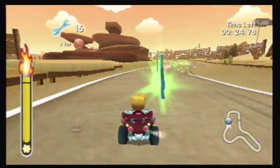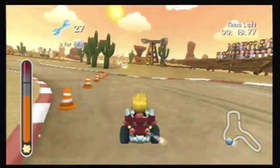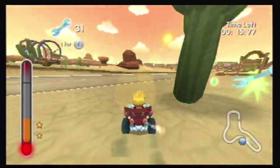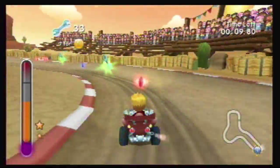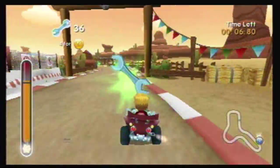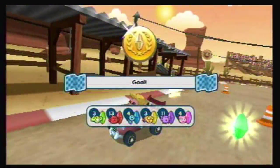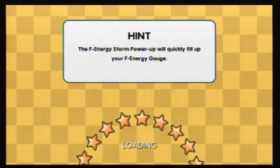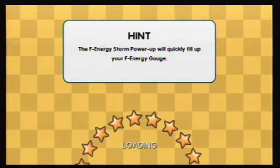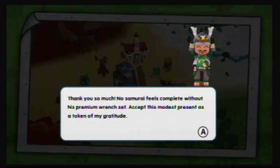Essences add on to Fenergy — I should mention that. When your Fenergy meter is on fire, you get a super boost. I completely recommend doing it when you're off-road — that's the best time because you can boost over obstacles and not get slowed down. You go the same speed on a boost whether you're on regular road or off-road, but only when boosting. 40 out of 40 — 10 out of 10, even though it's four times that much. I reference Game Grumps. No samurai feels complete without his premium mindset — accept this modest present as a token of my gratitude. What do I get? Double triangles.